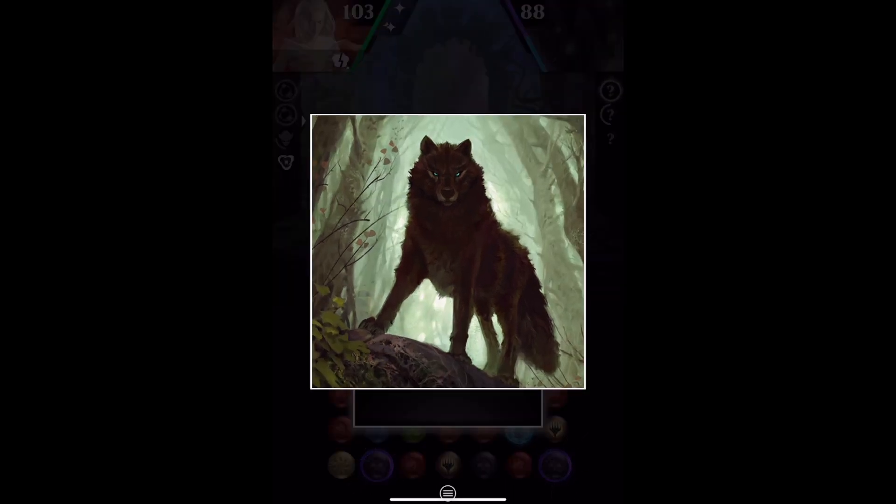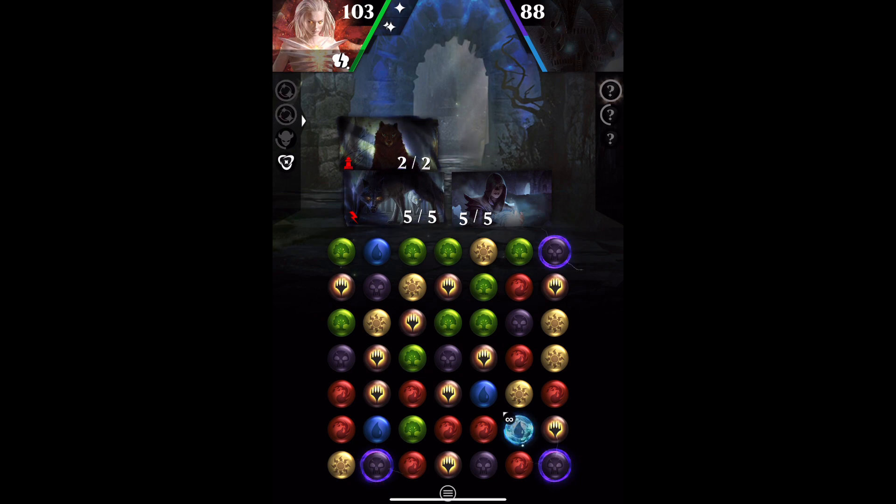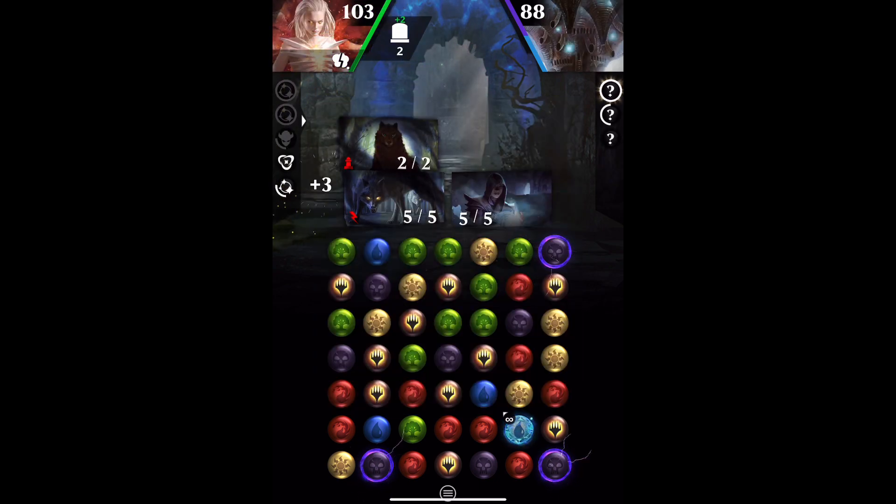I think the artwork on this is fabulous. The artist Aaron Miller has clearly seen a wolf before — the fur especially is amazing. He's done 150 or so cards, nothing really stand-out that's made it into Puzzle Quest. He did the dungeon map from Adventures in the Forgotten Realms, for example, so not really super memorable or super famous cards from our version of the game.